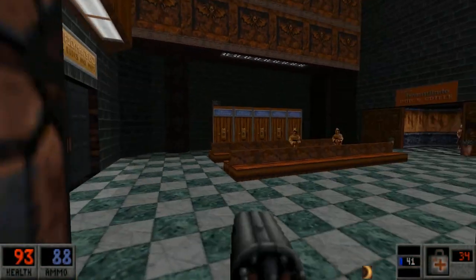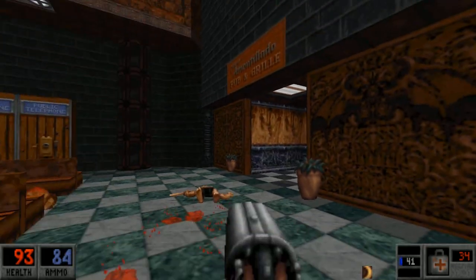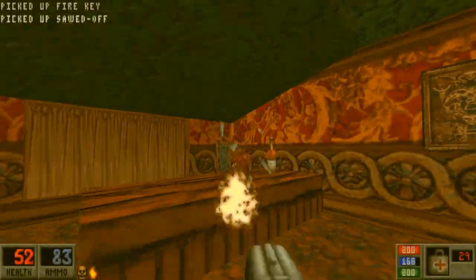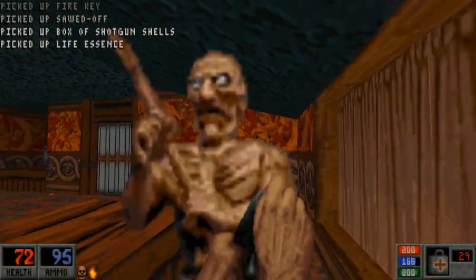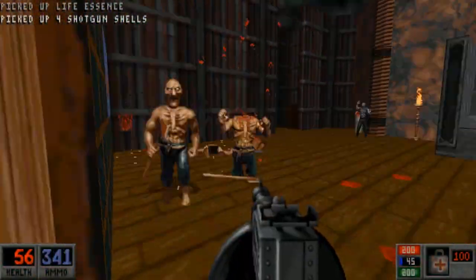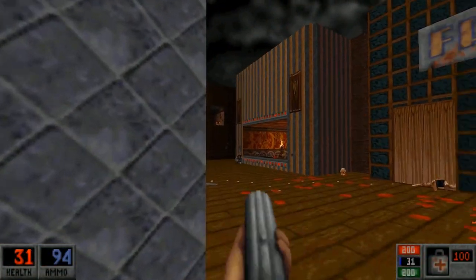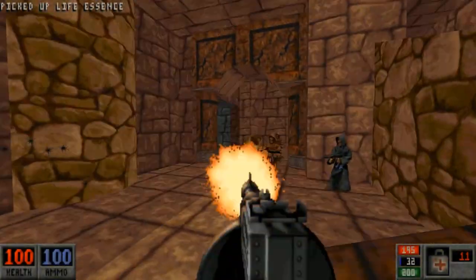Blood is a first-person shooter of the highest caliber. Health is limited, and health power-ups are few and far between. The enemies are varied and of a really cool, gothic horror design. The music is atmospheric and sets an absolutely chilling atmosphere that is quite at odds with other action-oriented FPSs of the 90s, and is only rivaled by id Software's Quake. The sound design is also nothing short of exceptional, with the enemies having creepy sounds when they attack you, and sometimes hilarious sounds as well.